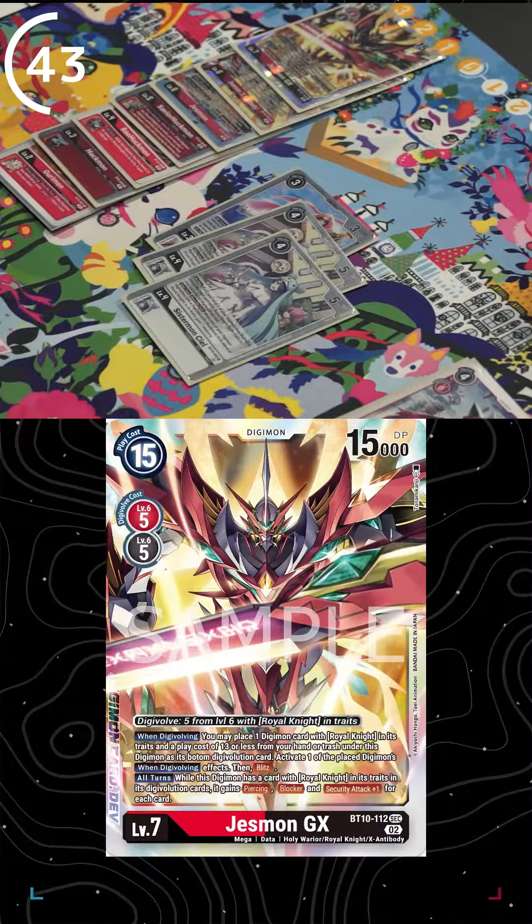Jesmon X Antibody allows all your Digimon to attack unsuspended Digimon and gain 2K DP using its effect. You'll play another Sistermon, which plays out a second CL to digivolve directly into GX, or you can ignore the Jesmon X Antibody altogether and evolve straight into GX from base Jesmon.